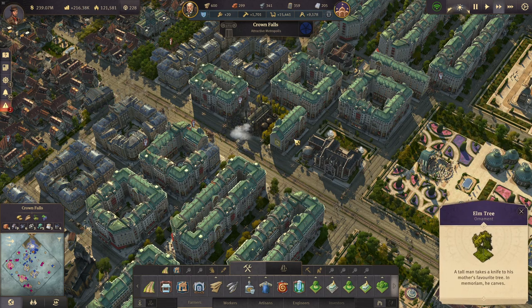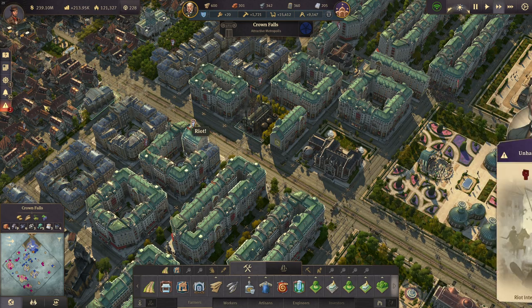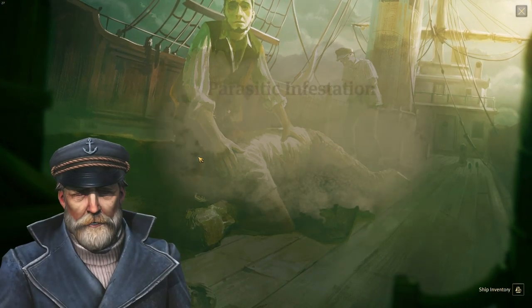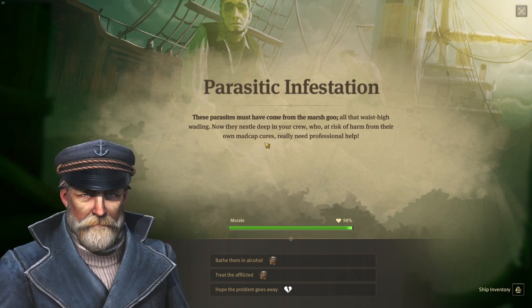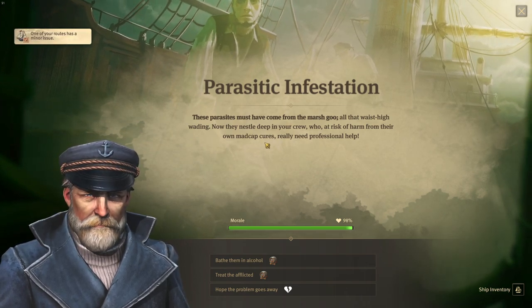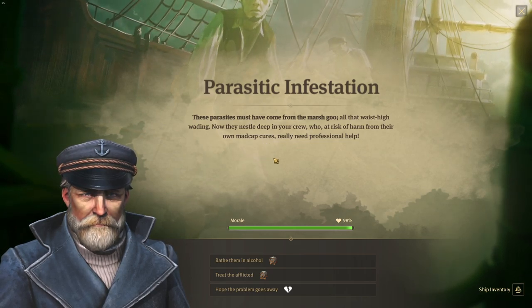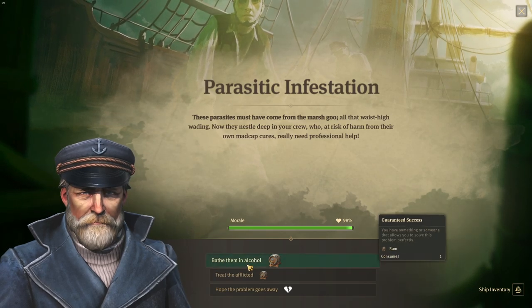Why are the investors unhappy? There are a lot of goods missing right now so we should look at that. Expedition update — parasitic infestation! These parasites must have come from the marsh. The crew is at risk of harm from their own madcap cures — they really need professional help. Let's bathe them in alcohol.